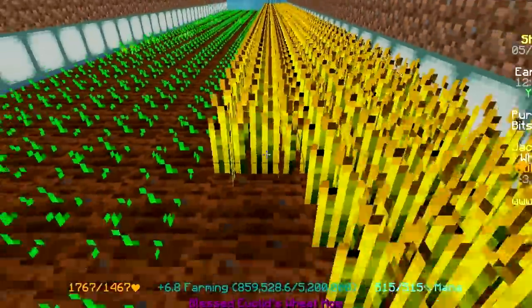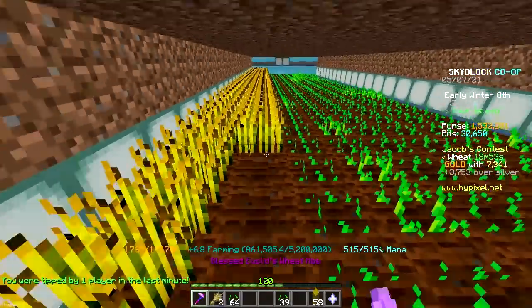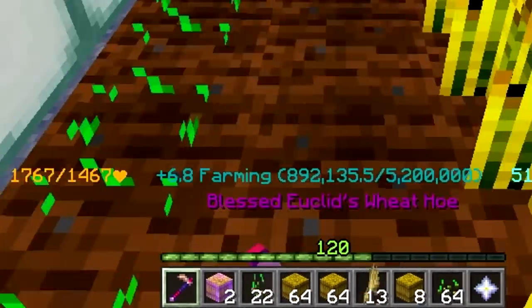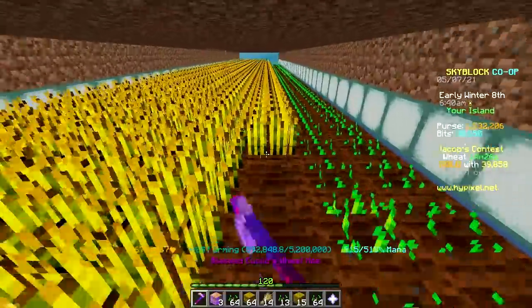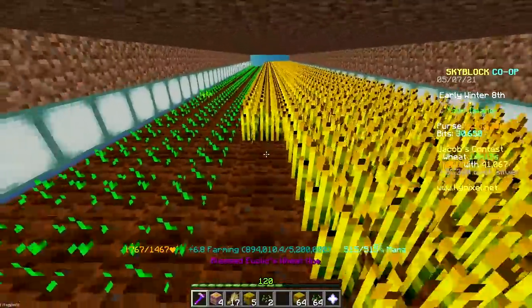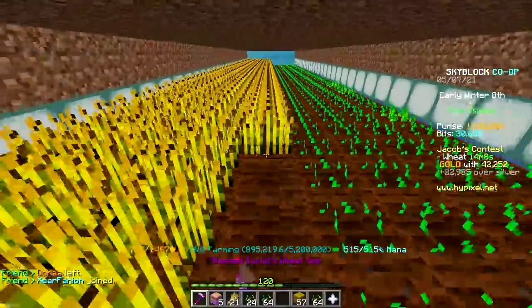That's to be expected, but after this contest I'm gonna have over 7.5 million on my wheat counter, which means just another 5 full harvests of the farm and my hoe's rarity will be upgraded to legendary. I just got an enchanted hay bale in my hot bar, which means I got over 6 stacks, and I still have a row to complete in my third layer, so I am getting over 2 stacks per layer now. I don't know if it's due to the extra farming fortune, or my farming level, or both, but I'm getting more wheat than I used to.